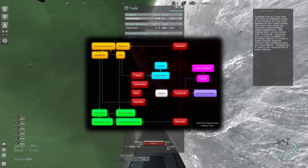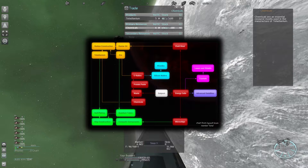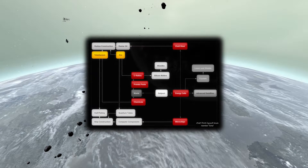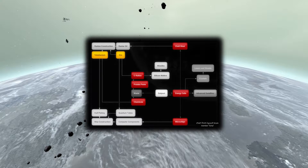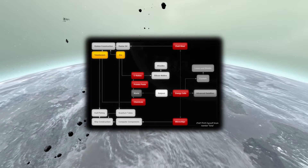Try to stick to resources which get refined by other factories. These are chemicals, teladianium, protein paste, C-rations, microchips, chelts meat, ore, and energy.